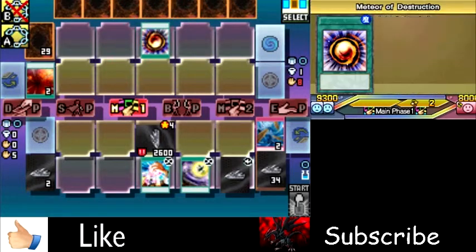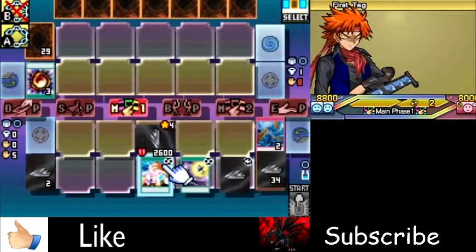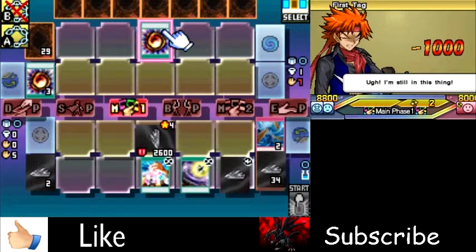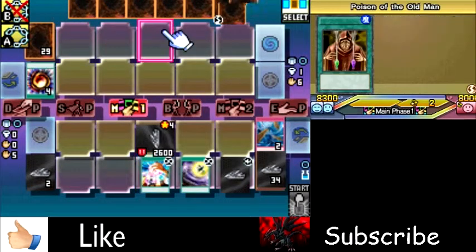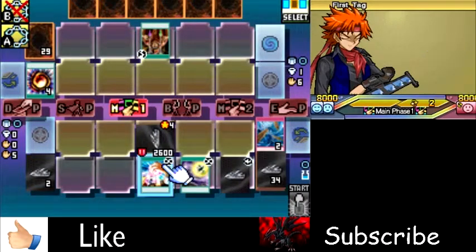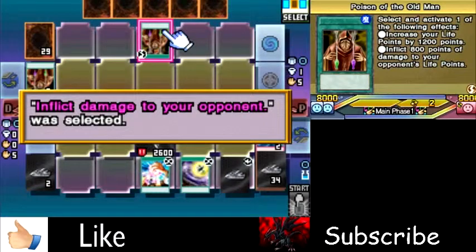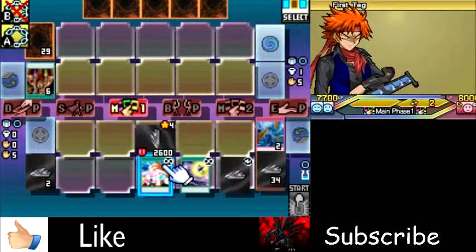I needed to get rid of that spell card because he was actually going to start killing me. Dark Room of Nightmare actually starts killing you as soon as he plays a burn spell. Funny thing is, he's only dealing 500 points of damage every single time with those cards — now he's going to deal 800. I'm just going to leave Callum to do the attacking because there's not much that I can do for attacks. This is why I don't usually like playing against him. But because of the cards I have, this game's going to be very, very easy.